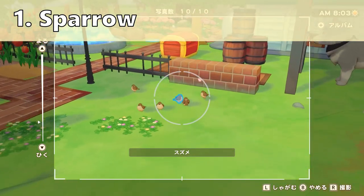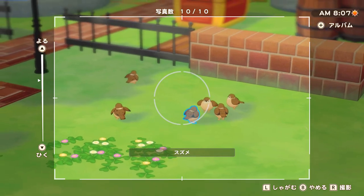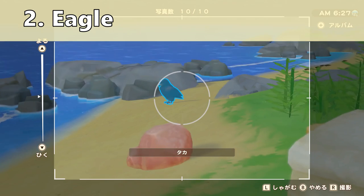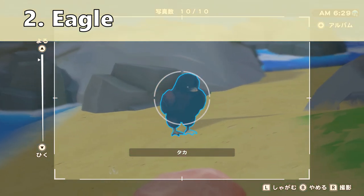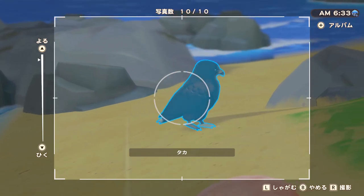Let's get the obvious one out of the way first — the sparrows. You'll see them pretty much every morning unless there's a storm; they will be right here in front of your house. Next we have the eagle, which you'll find on the beach in area 2 of your farm, and it only appears in the morning so it goes away at 12.